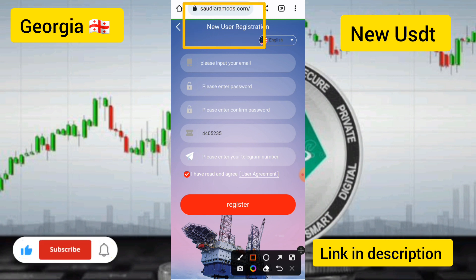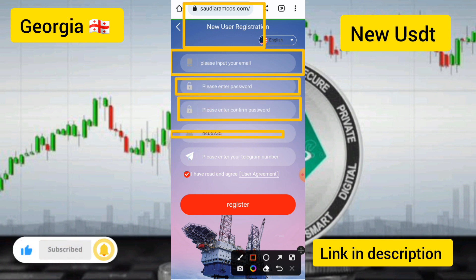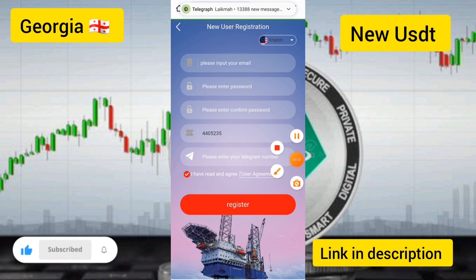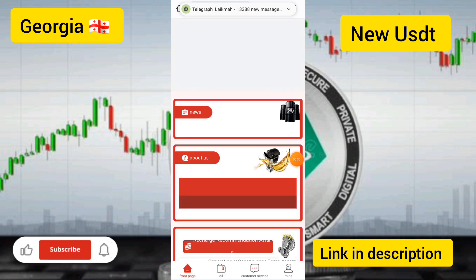How to create an account: first you enter your email, then enter the login password and confirm login password. The invitation code has been automatically filled in. Touch the register button to create your account. I have already created an account.